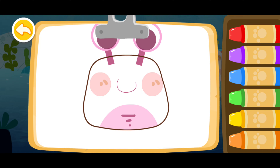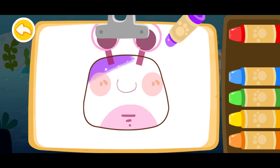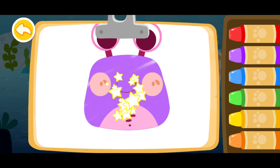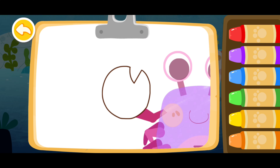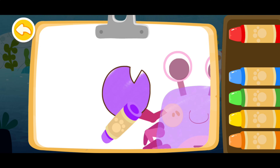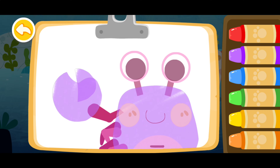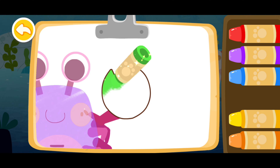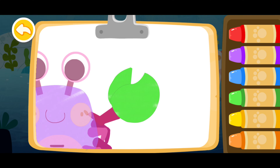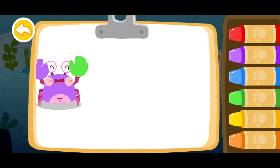Color a crab. Purple! Purple! Green! The crab you colored is awesome!